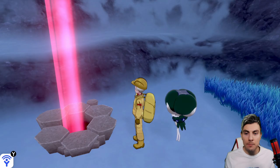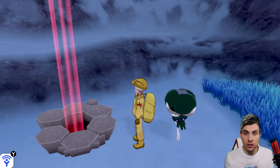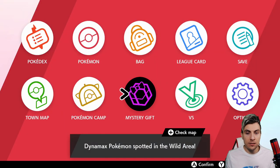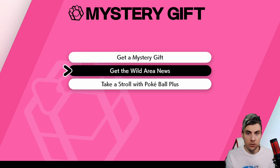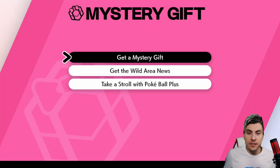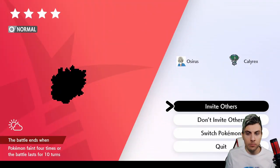If we jump back into the game, you can see here I have a max raid event den already running - this is the November event. If you've got one of these dens in your game and you want to change this to the current shiny event, what you need to do - for those that don't know - is come into your menu screen, Mystery Gift, and get the Wild Area Update. Once you've done this, come back out, and when you enter the den again you're going to be able to see that the Pokémon has changed.